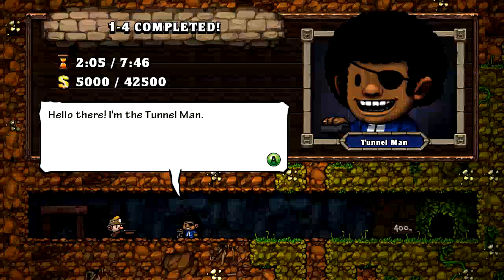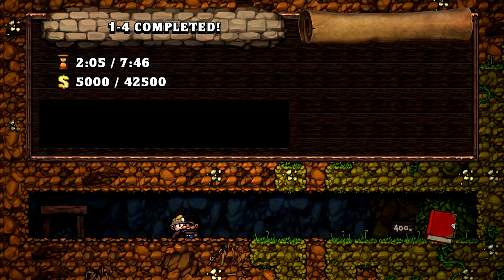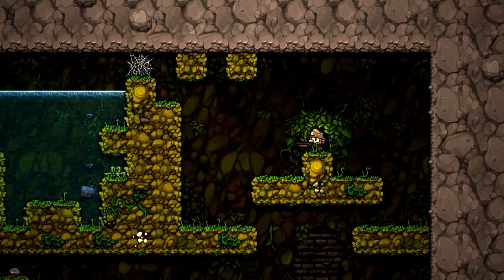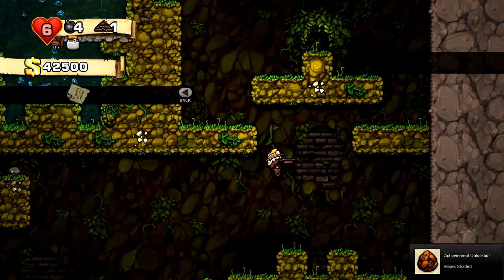Tons of pointless money. Hey, it's Tunnel Man — yes, I will give you one bomb so that you can blow up a boulder. I would like to unlock all the shortcuts; I'm probably going to use them almost never, or completely never. But I'm kind of a completionist, so that's definitely going to be a thing that happens this playthrough.